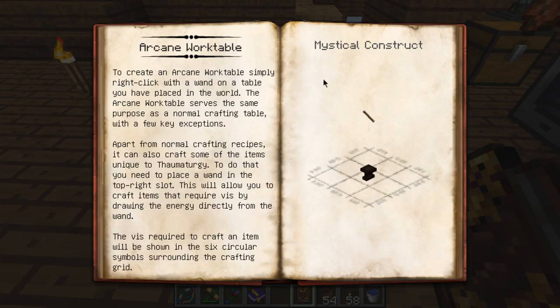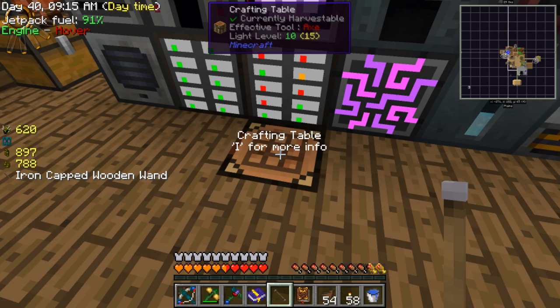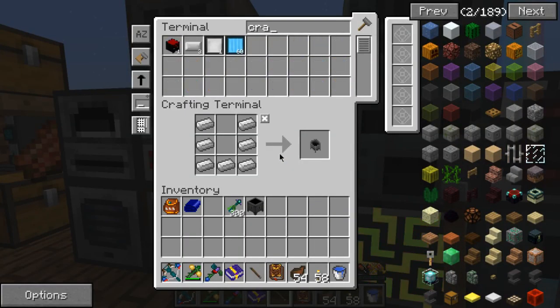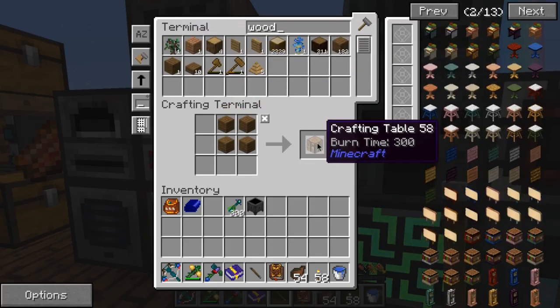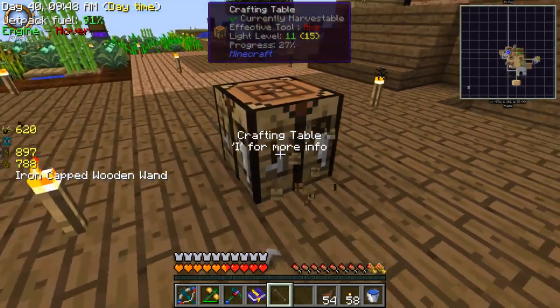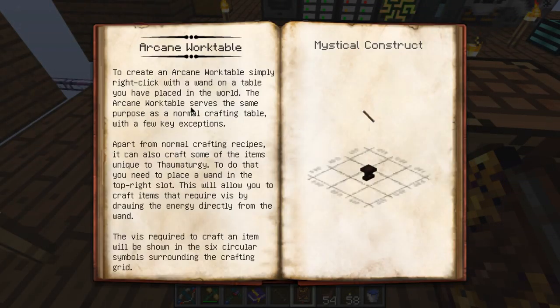Unless I know what I'm doing wrong... it says 'simply right-click with a wand on a table you have placed in the world.' Okay!